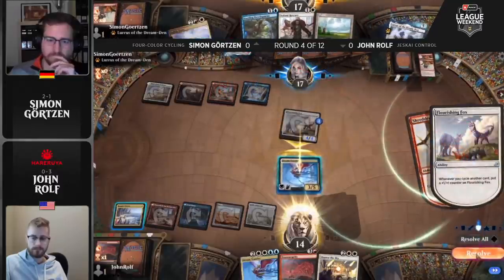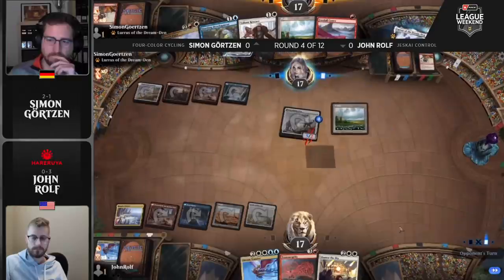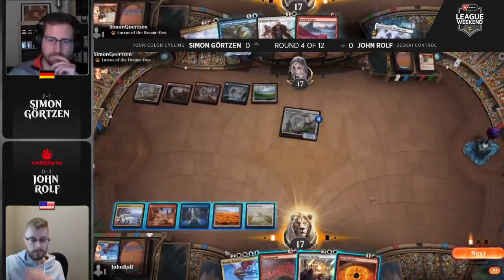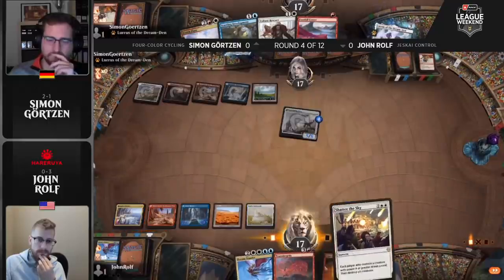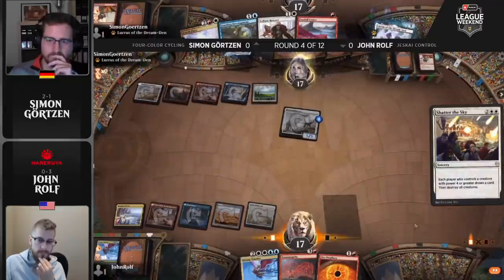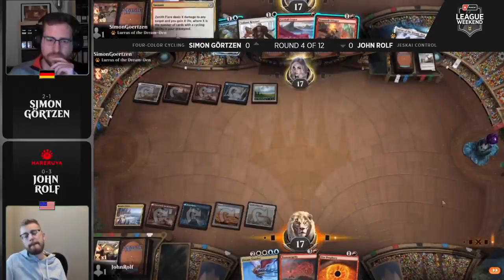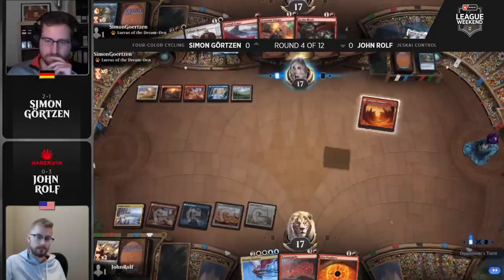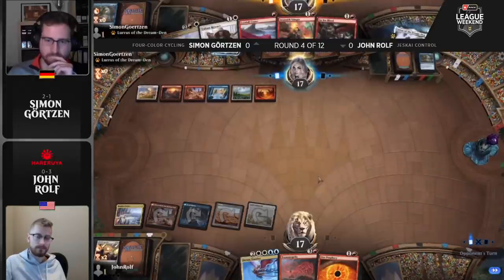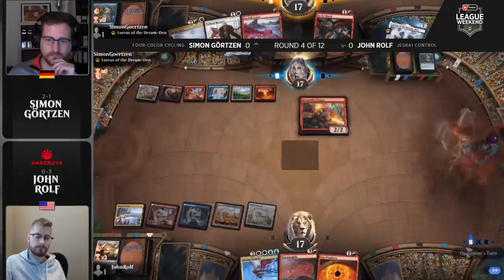So much pressure coming from Simon's end — if he goes cycle, cycle, kill Dream Trawler, he can pass the turn and still have John in check: tap a bunch of mana to get rid of this or you're going to lose. This is a great spot to be in for Simon. He even hit the land, which could be relevant next turn. It's a chump block now, putting John up to 17. But Simon is hitting from so many angles — a Fire Prophecy isn't good enough anymore. It's going to take a Shatter the Sky to get the Flourishing Fox off the yard, and that's going to make the Zenith Flare nearly lethal.